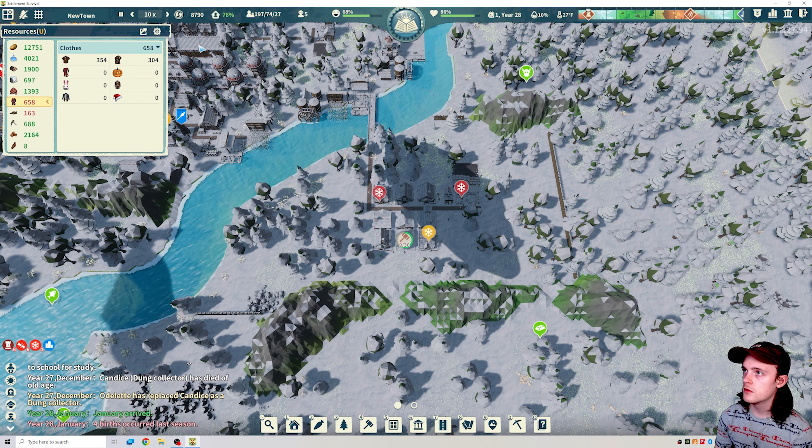I'd like to get 17 or 18 slots free if possible. 32 citizens still want new houses and that number is going up — now it's 33. That should be good though: 17 slots, I'm happy with that. We still have five openings in the schools so we don't need any more of those currently.